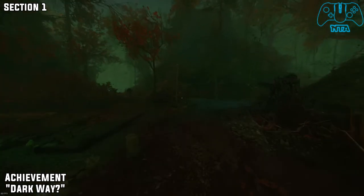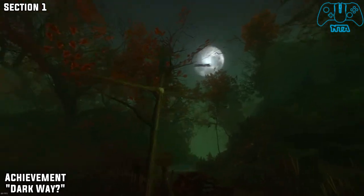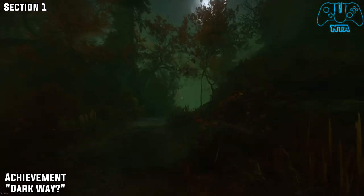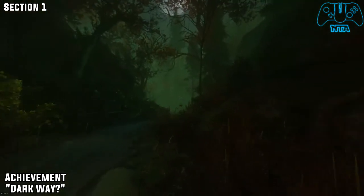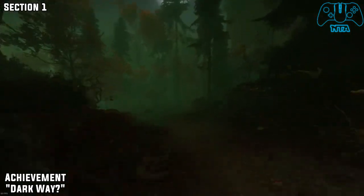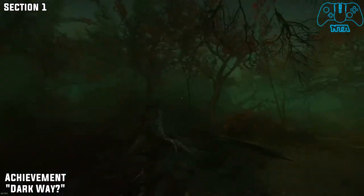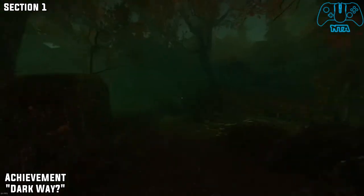So this next one is called Dark Way. From where the scarecrow was, we want to go left — I believe this is the deer route now we're going. So just follow the only way you can, keep going straight, go left.